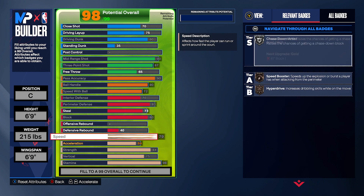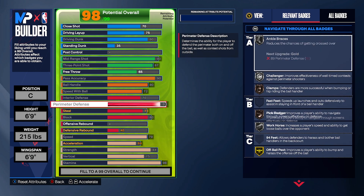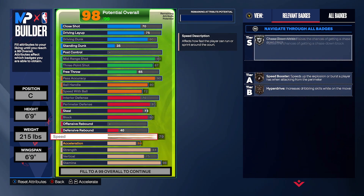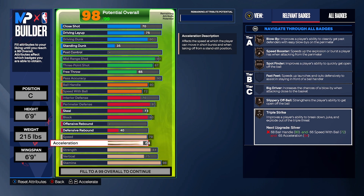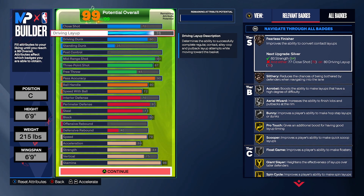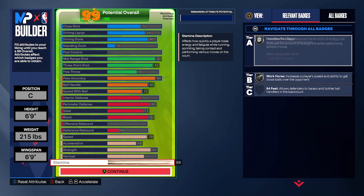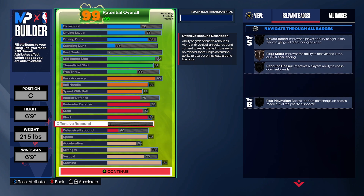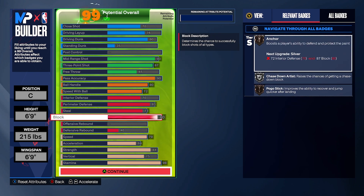I give you guys leeways here — this is the concept of the build. You could put the rest into your defense, putting it to a 70 to give you anchor, or make it your own based on your play style. Maybe you like blocks over steals — it depends. You could put the rest to get triple strike at 64-65, silver, or put it to driving layup for acrobat on silver. This build is very good at shooting, crazy playmaking, and decent defense, but it does not do rebounds — that's the weakness. That's why it's third.